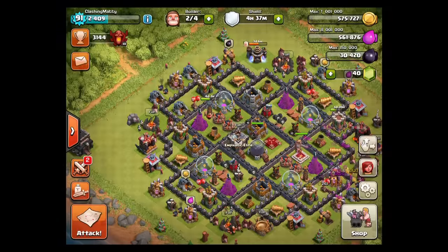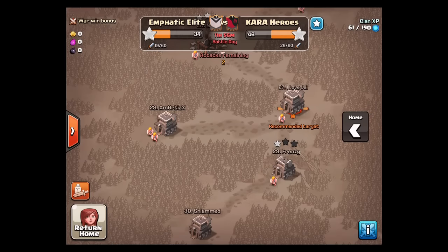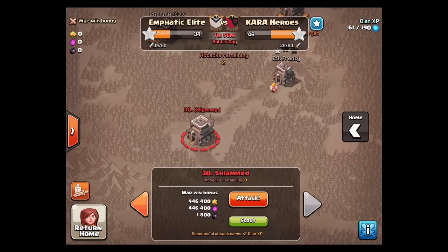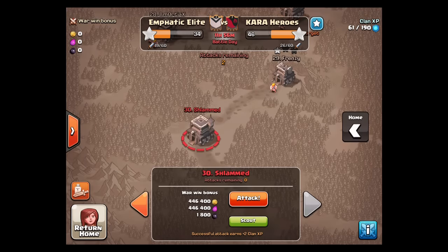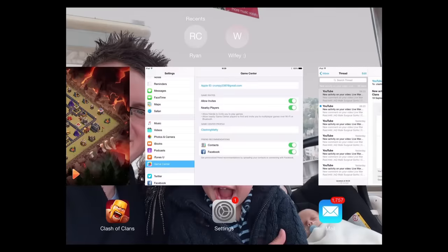What is up YouTube, it is Matty and we are in the war versus Kara Heroes, a well-known fair play war clan. We've got our work cut out — the war's halfway through now and I'm going to try and do a live three-star attack on base number 30 from my mini account, which is also number 30 on our side and has already been three-starred. I'll take a screenshot, go into Skitch, draw out a plan, and then we can take it from there.